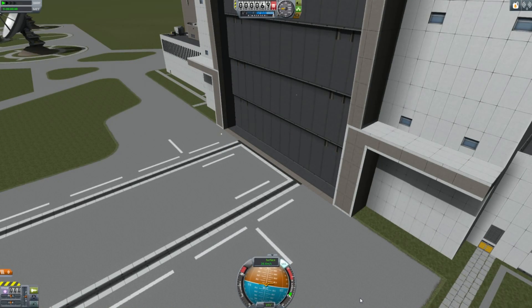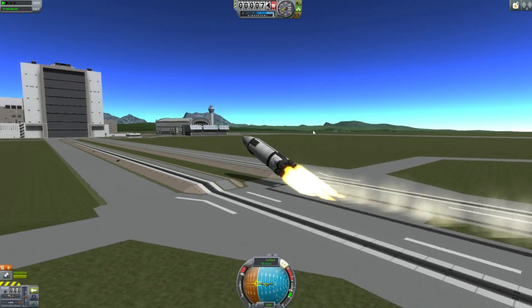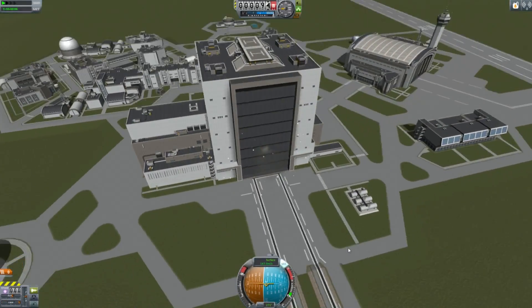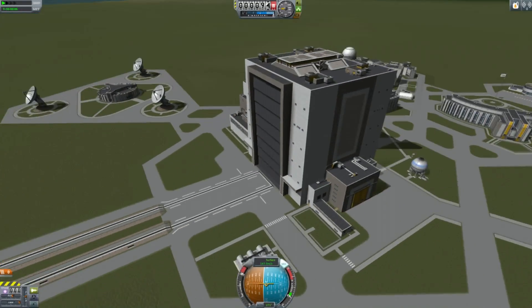Well, how about those SLS parts? No, no, no — pull up, pull up. That's good. Good flying there. Unfortunately, ineffectual in the quest to destroy the vehicle assembly building. Nope, totally intact.